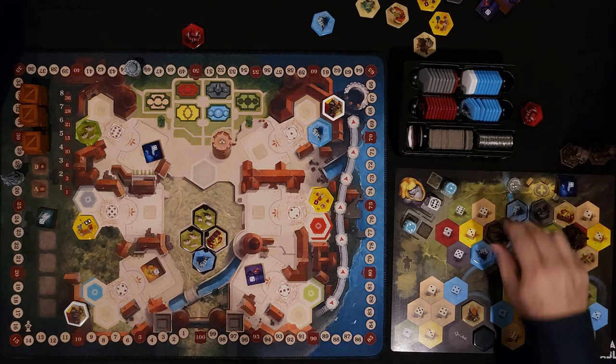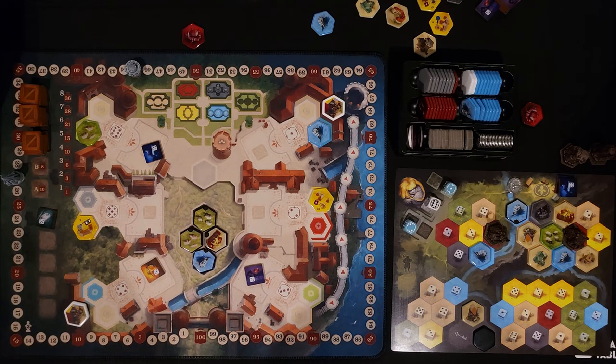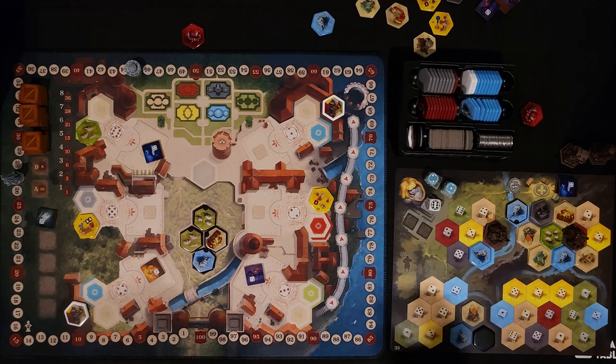Now I get to do any action I want as if I had that particular dice. This one allows you to spend two workers to take a building tile as an ongoing effect. I could grab that, but I really need to start expanding again. I'm going to grab one of those so I can start expanding out.